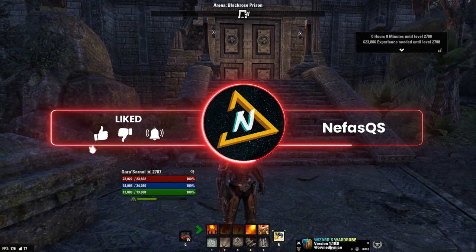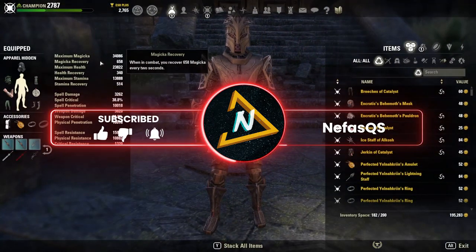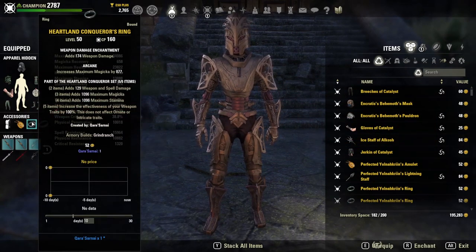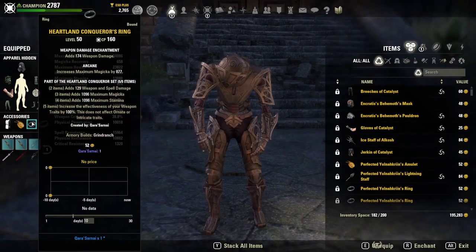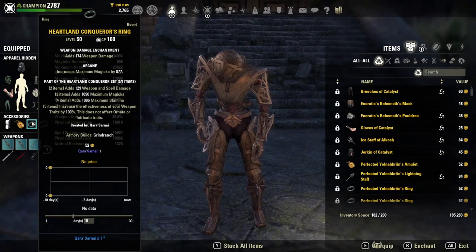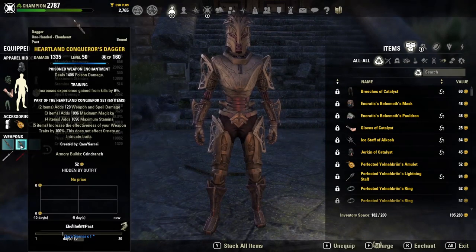This is going to be a rather unusual video — it's going to be a build video. In terms of the build, it's pretty straightforward. Nowadays, most people are going Heartland Conqueror on at least one of their 5-piece sets, because Heartland Conqueror increases the effectiveness of your weapon traits by 100%, and you can have training weapons.